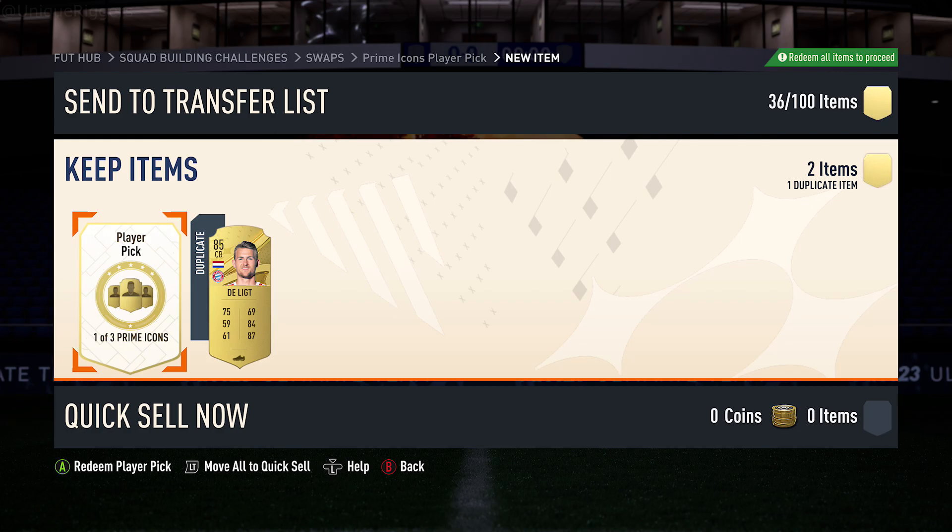Let me show you what to get from the Prime Icon player pick on FIFA 23. If you guys enjoy this video, please smash that button down below. For this player pick, I'm actually expecting to get Vieira, just because I took his World Cup card from one of the previous swaps.